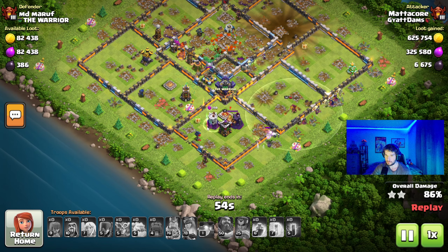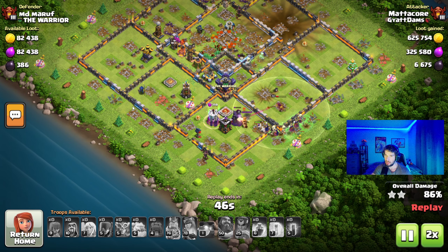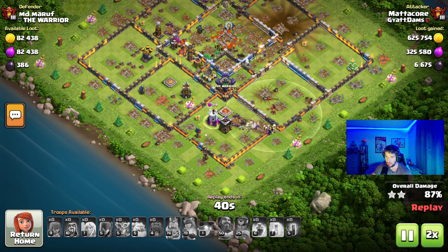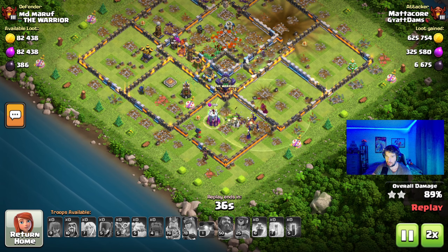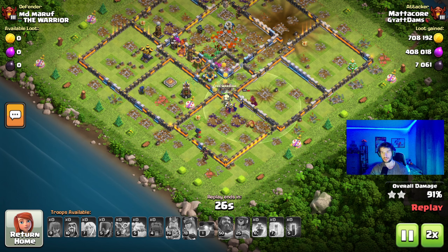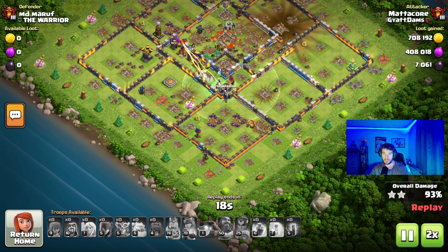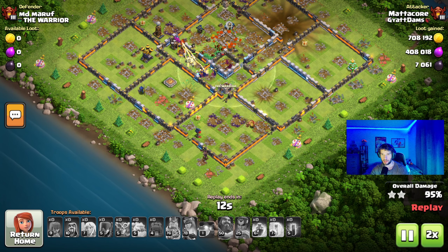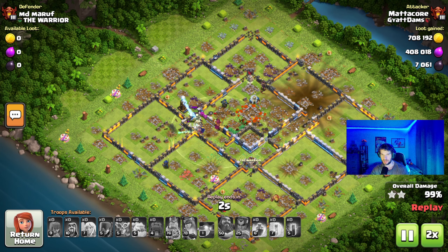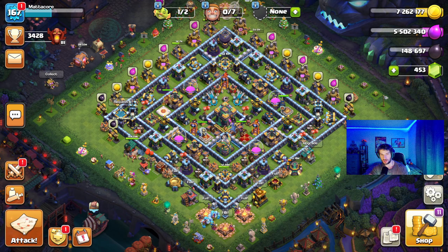They end up getting that monolith, luckily. Now it's down to the Super Witches — they're going to go around, break that wall, destroy that defense. Get rid of that Barbarian King. We have 40 seconds left and I'm like, okay, this is an attack — I can actually 3-star this Town Hall 16. It's very rushed, but it's still a Town Hall 16 nonetheless. At this point I'm thinking we're actually going to get the 3-star, and I was very, very excited.